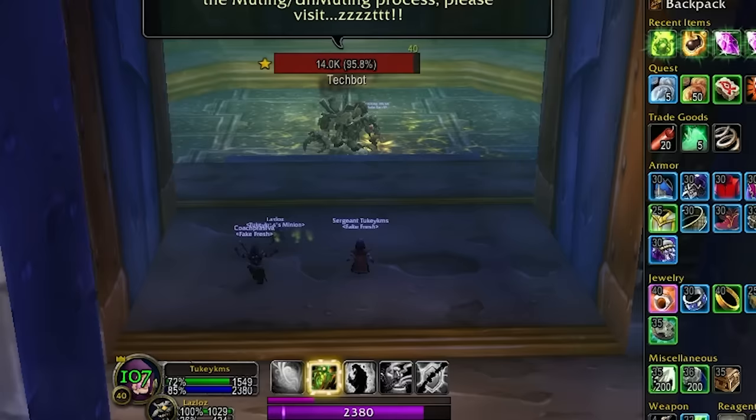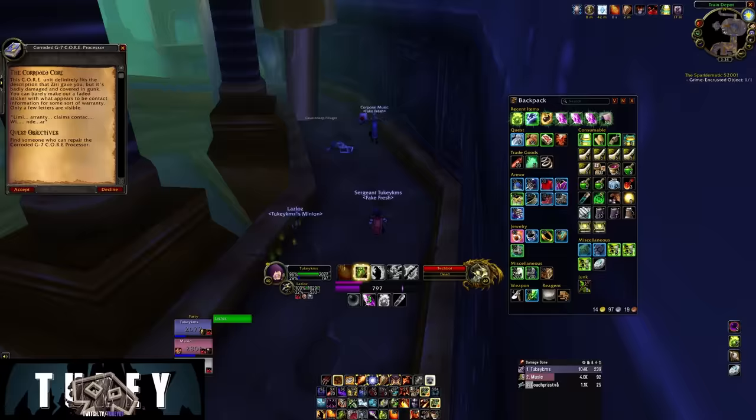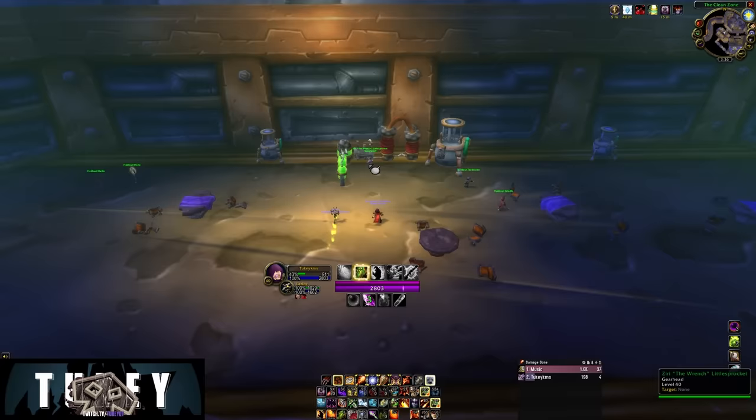The big one is the Pristine G7 Core Processor. To get the Core Processor is going to be a bit of a journey. Head out the front of Gnomeregan and head over to kill the tech bot. He will drop a Corroded Processor, and this will give you a new quest called the Corroded Core, which asks you to find someone that knows how to fix the core. What we're going to do is just head right back to Ziri and talk to him again — he will send us on our next quest.